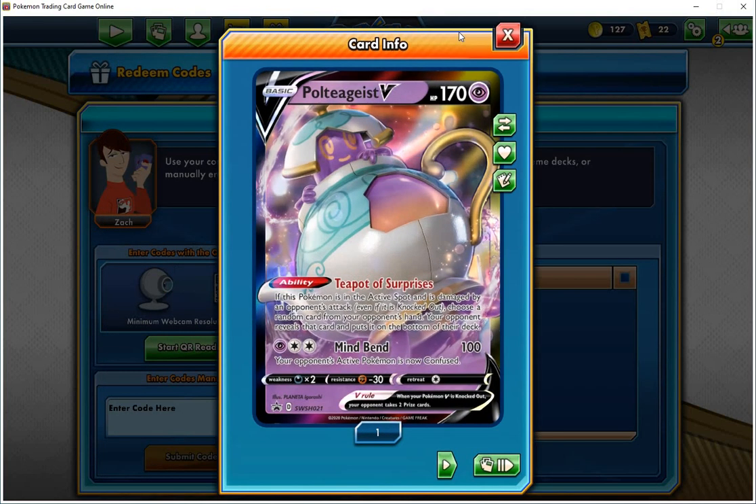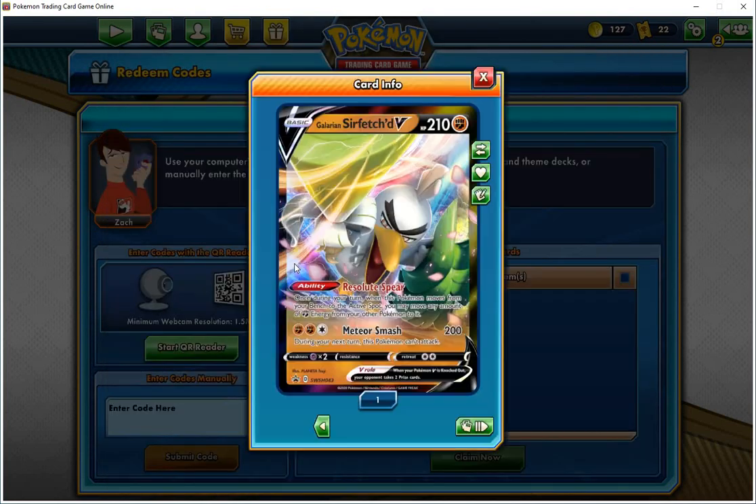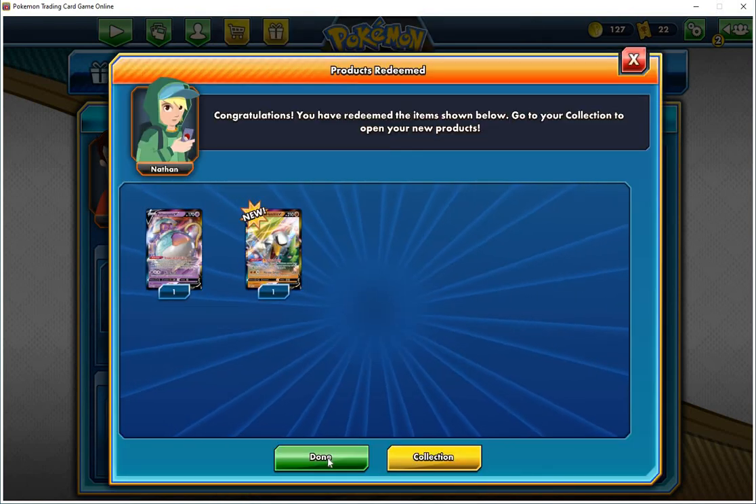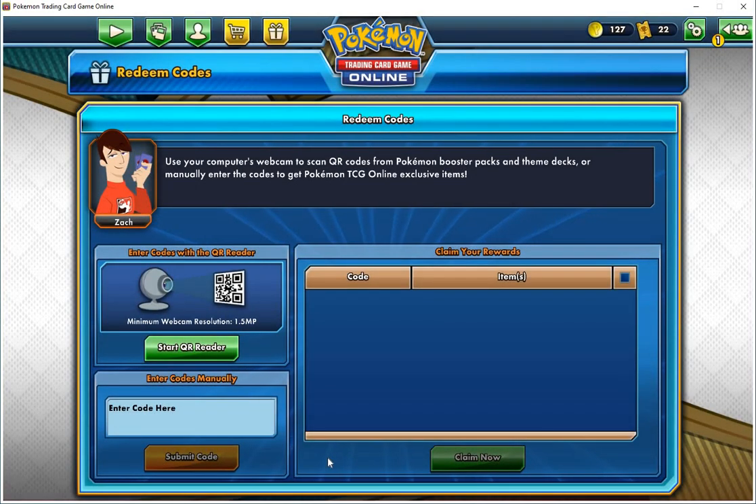Alright, so I got both the cards for those which will be helpful for some things here. I'm not sure about Poltergeist. I have eight more codes but there's no point in doing those right now, so let me just rip the ones that I just used.